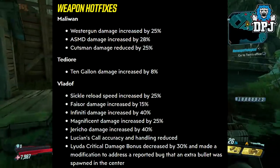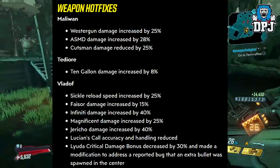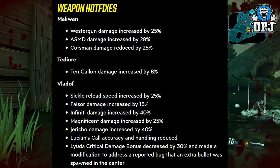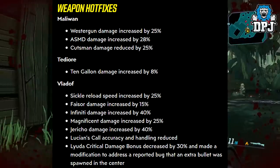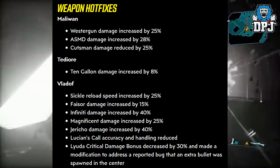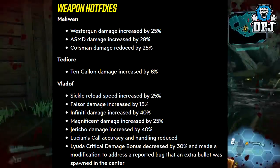Weapon hotfixes — Maliwan: Westergun damage increased by 25%, ASMD damage increased by 28%, Cutsman damage reduced by 25%. Oh no, this is my favourite weapon in the game and they're nerfing it. Why Gearbox, why.